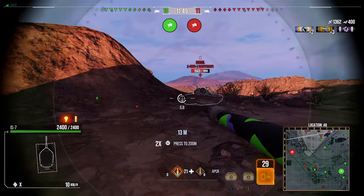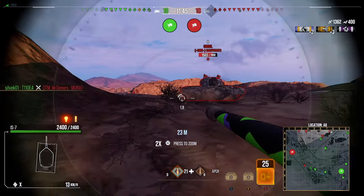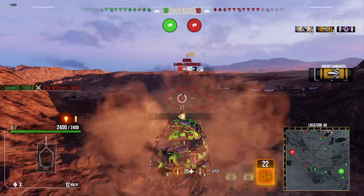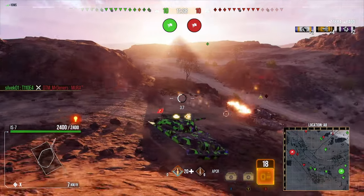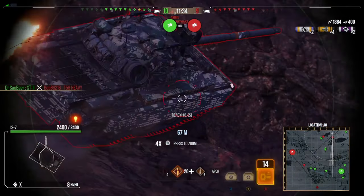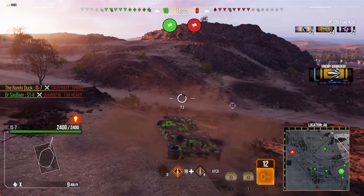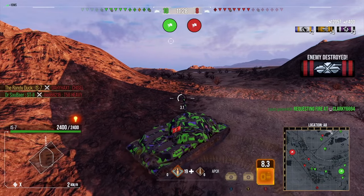We put a nice shot into the Chisel through the cupola. He's trying to get a shot in but doesn't hit us. We go for the drive wheel to track the tank in place - we pen but don't track him. The Chisel gets set on fire and that's the end of the day for him, because if he doesn't burn out I have an easy shot. We pick up our first kill, putting us onto 2000 damage.